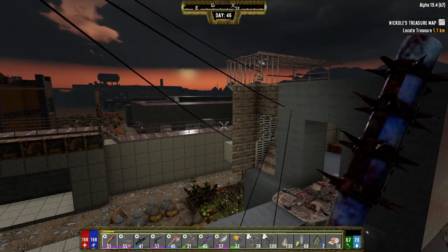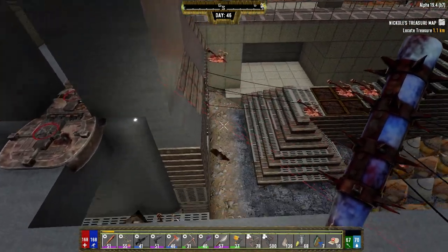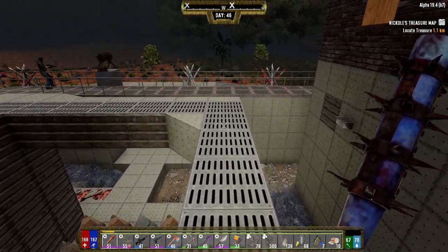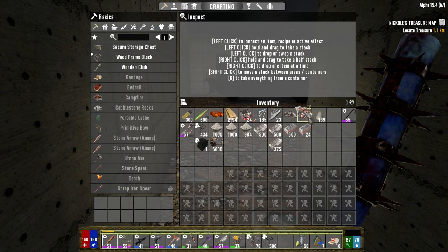Sun has just kind of come up. What I want to do first off is I want to go over to the lead mine and get a bunch of lead before we do anything. I've got everything we need to start working on stuff down here.